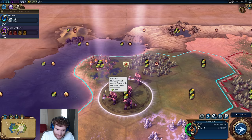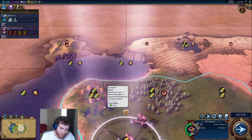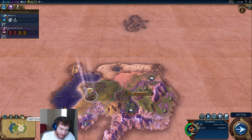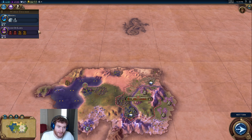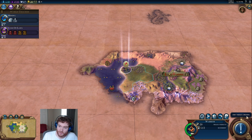Another way you can trigger boosts and inspirations is through goody huts — tribal villages. They're easier to spot on the strategic view. When you interact with them, you can get units, but you can also get inspirations or eureka moments from those tribal villages.